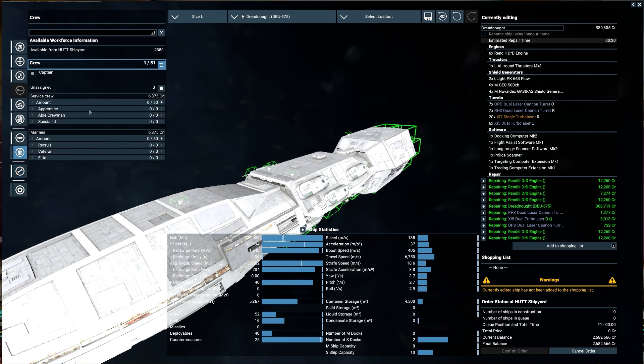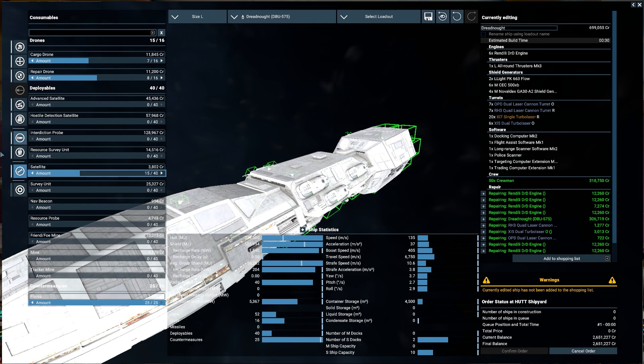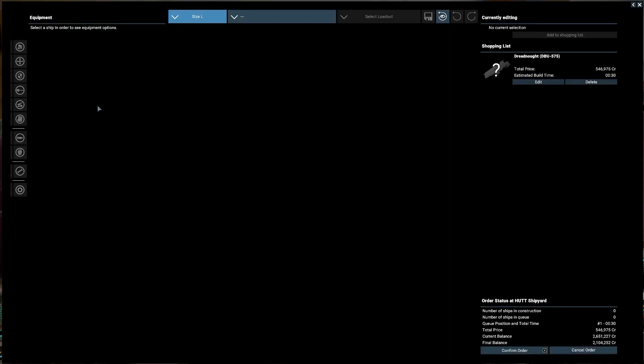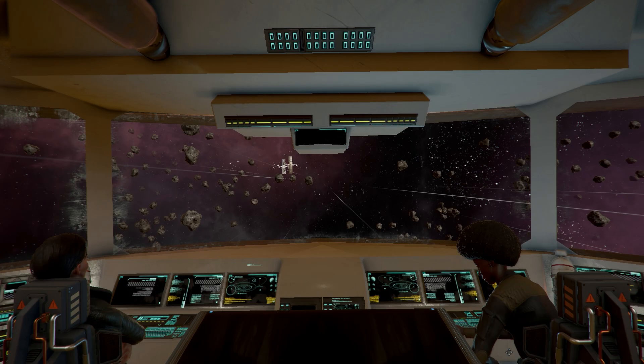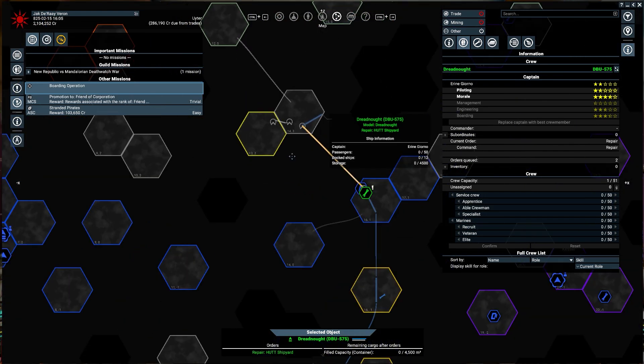We will repair it though. Crew — we'll set up a good amount of Marines and service crew. Nice consumables. We'll sell the satellites because we don't need those, keep the flares. Basically 500,000 and one Marine for a fully kitted-out dreadnought — I will absolutely take that any day of the week.